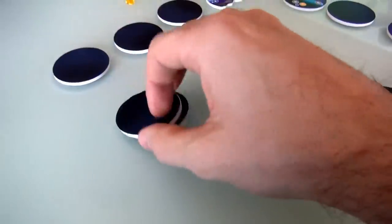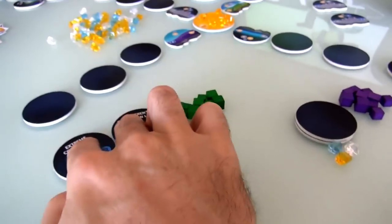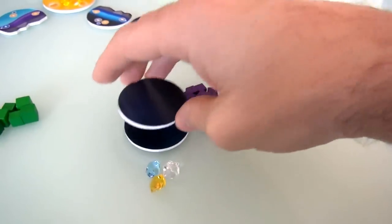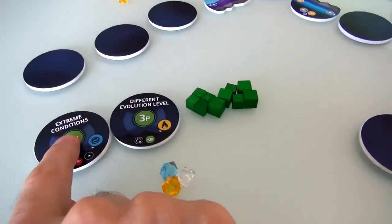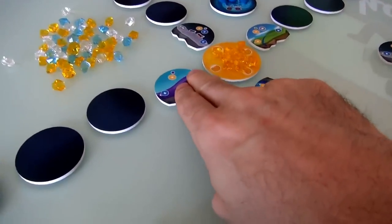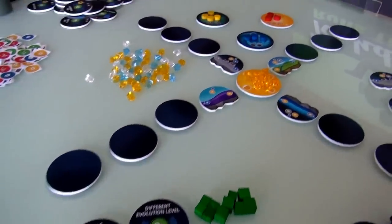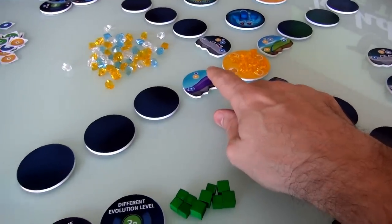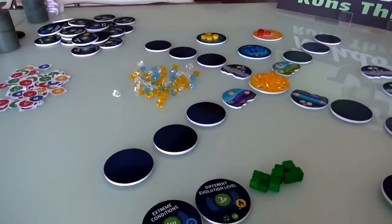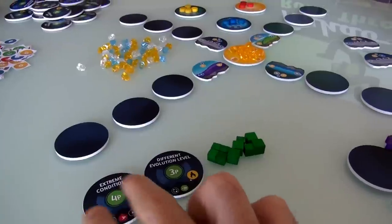Everybody gets three resources, then discards one space card to get their starting secret objectives. My secret objectives are Extreme Conditions and Different Evolution Level. Extreme Conditions means I want to create a species on two planets — one at the innermost ring and one at the outermost ring. Getting one at the inner ring could be done relatively quickly, but getting one all the way out at the extremities takes more work. If I can pull it off, that's four points — a pretty significant goal to push toward over the course of the game.